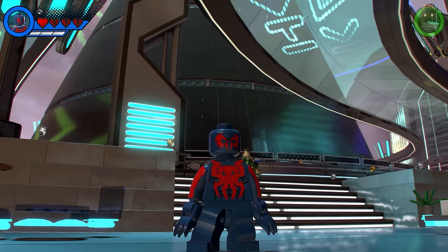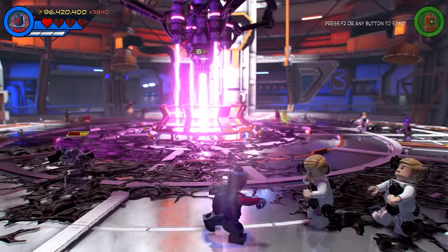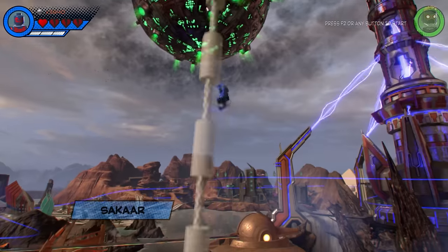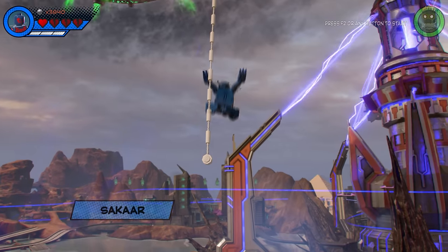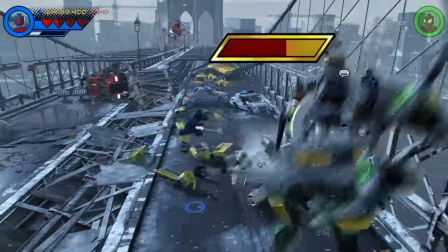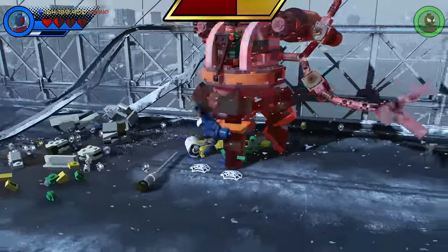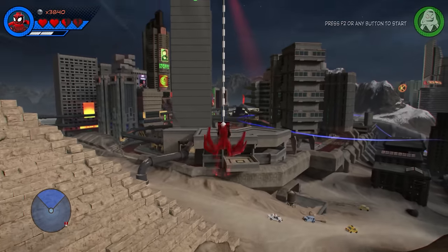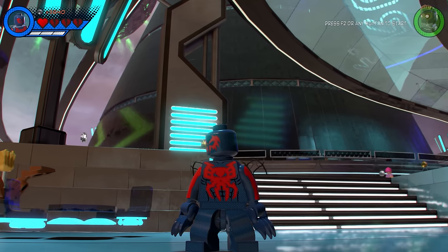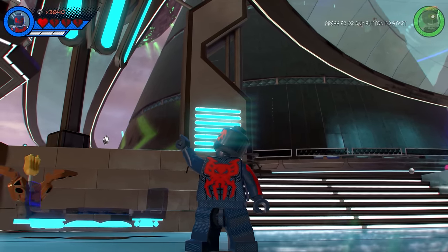Number 3: Spider-Man 2099. Did somebody say canon event? What makes Spider-Man 2099 so good is how he has the ability to glide after web slinging — it is seriously a game changer, especially when you pair this with all of his abilities, because he does have a lot more than your average web slinger. He really has it all, even in his design. Has any other Spider-Man got a cape? No.